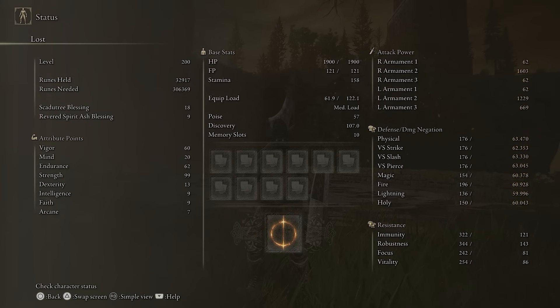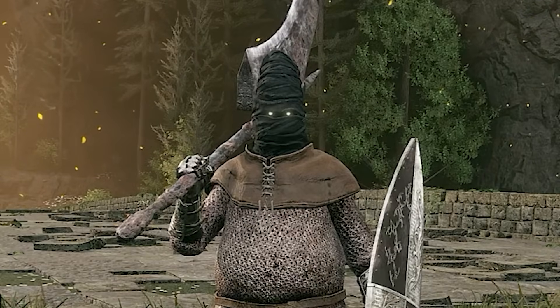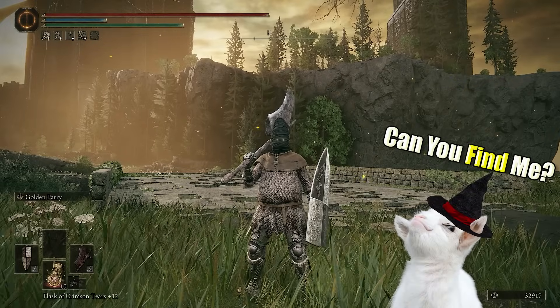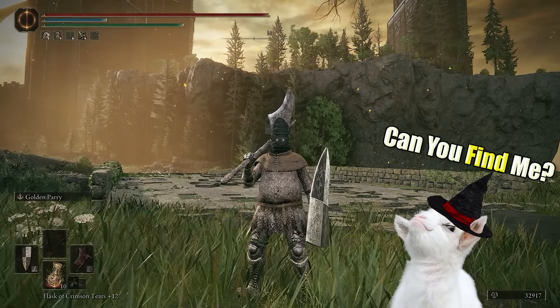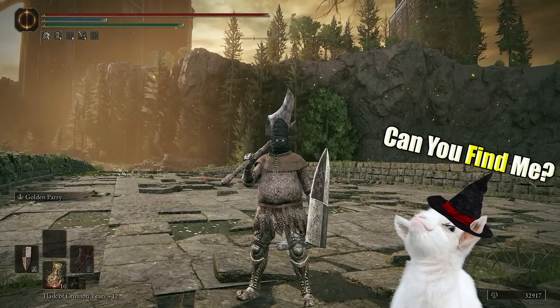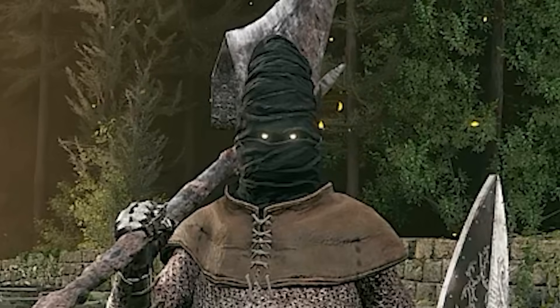We are level 200 with 60 vigor, 20 mind, 62 endurance, and 99 strength. That's a lot of strength. I didn't really know where to put all of my other points, so why not just put it into endurance? And so I will never struggle for stamina ever again — or at least in this video.